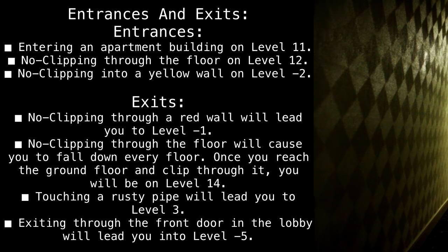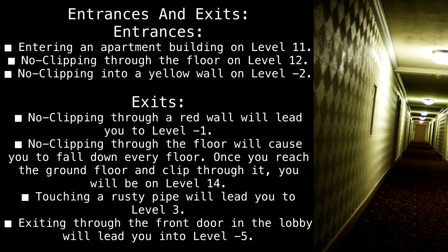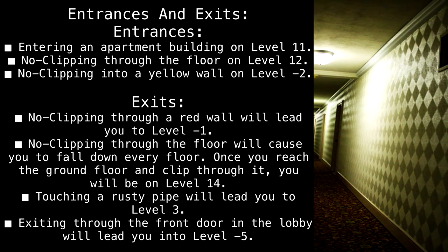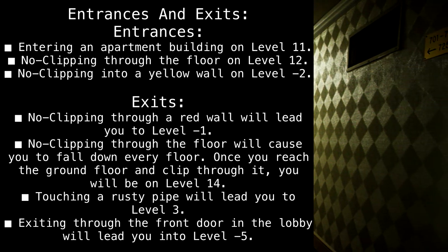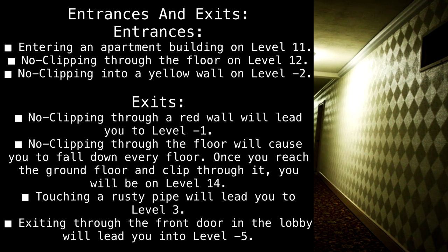Exits: No-clipping through a red wall will lead you to Level minus 1. No-clipping through the floor will cause you to fall down every floor; once you reach the ground floor and clip through it, you will be on Level 14. Touching a rusty pipe will lead you to Level 3. Exiting through the front door in the lobby will lead you to Level minus 5. Exiting through an open door will lead you to Level 95.